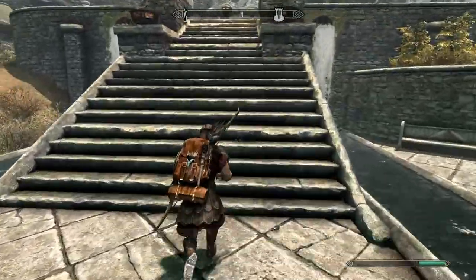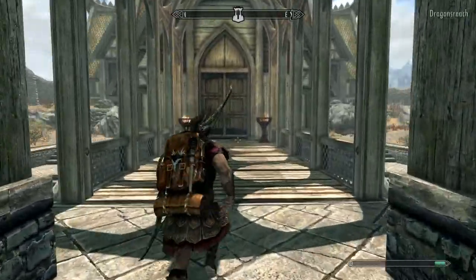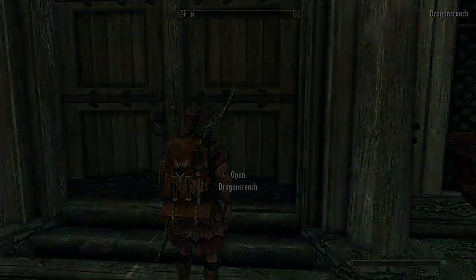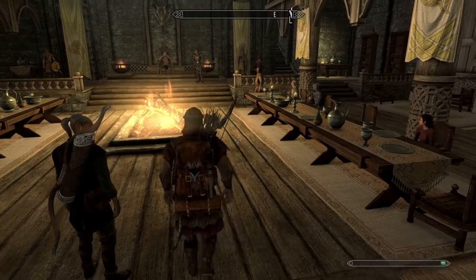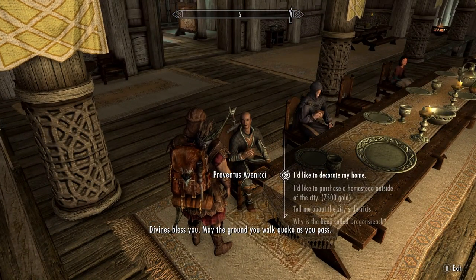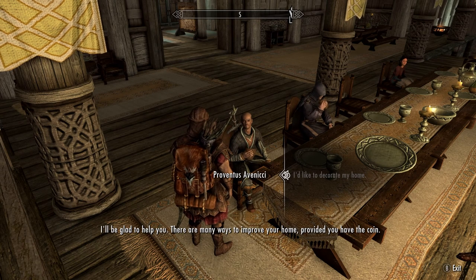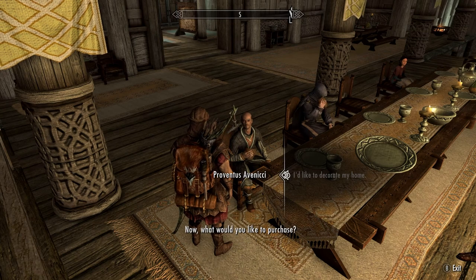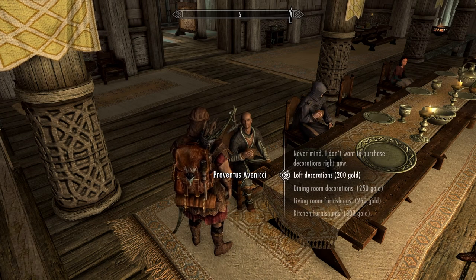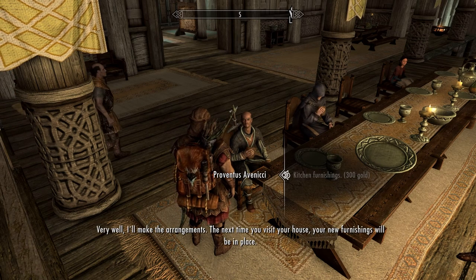We can have a fully decorated house — oh, I almost jumped off. Come on, please be enough. Chances are it's not enough and I'm gonna need to save up more money. Where is Proventus? Right there. 'Divines bless you — may the ground you walk quake as you pass.' I'd like to decorate my home please. 'I'll be glad to help — there are many ways to improve your home, provided you have the coin. Now what would you like to purchase?' Alright, let's see — kitchen furnishings. 'Very well, I'll make the arrangements.'